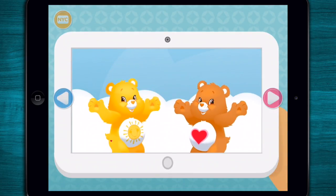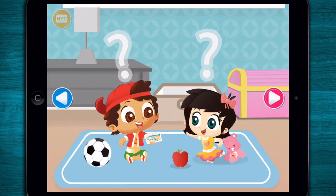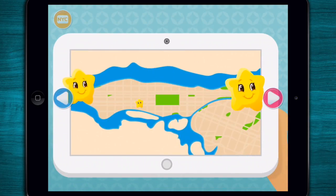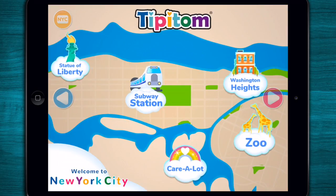We need to find the Star Buddies. Will you help us? Sure! In fact, we're going to visit our family in New York City. Let's check the map. The bright spots show us where the Star Buddies might be. It's adventure time!